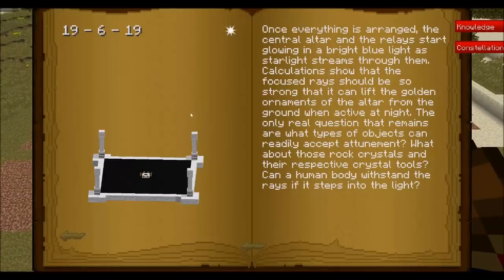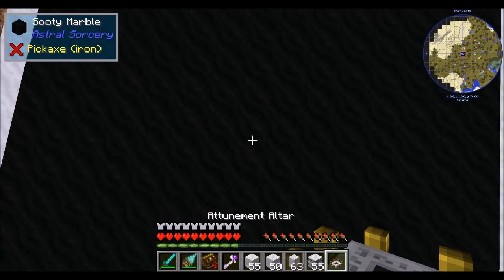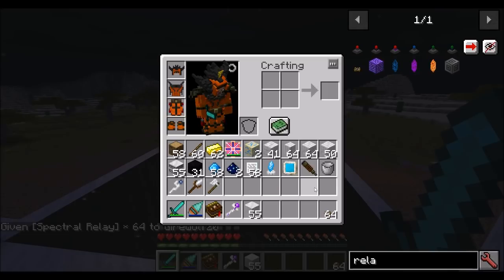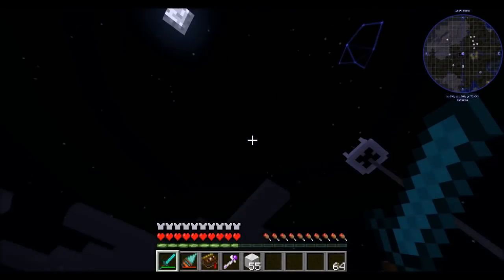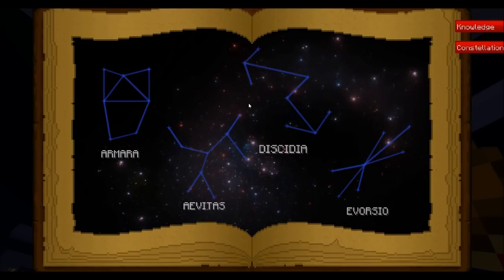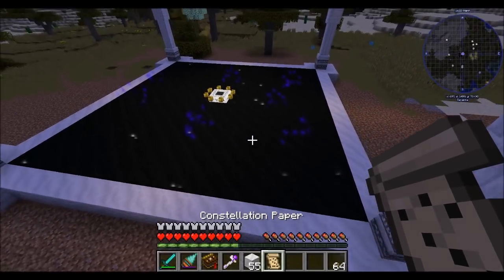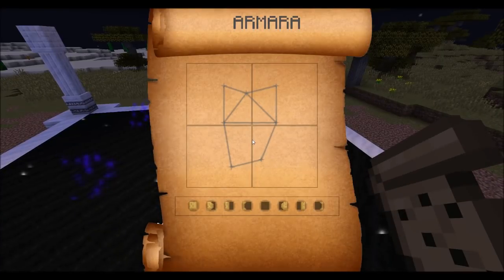I'm pretty sure I reconstructed what we had in the book. You'll know you've done things right when you place your attunement altar in the center and see some white sparkles appear - and we did it right. Now, you'll remember the spectral relays from the first part of the spotlight. In order to align this altar with one of the constellations in the sky, you first need to have discovered that constellation. Hold the Armara constellation paper in your hand and all of a sudden some purple particle effects will start to appear, correlating to what the Armara constellation looks like.